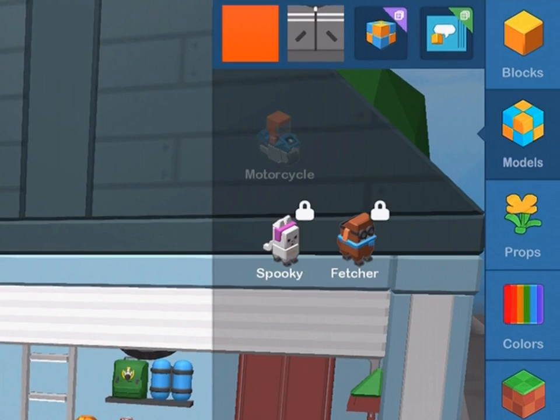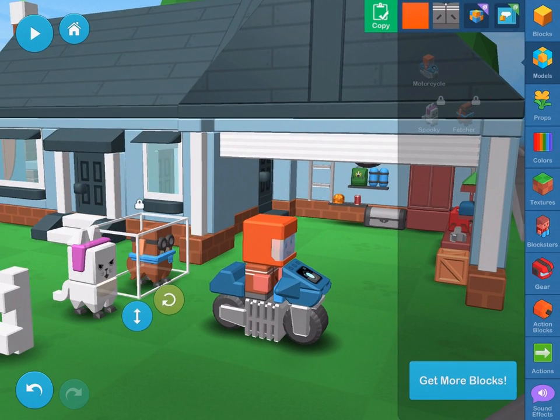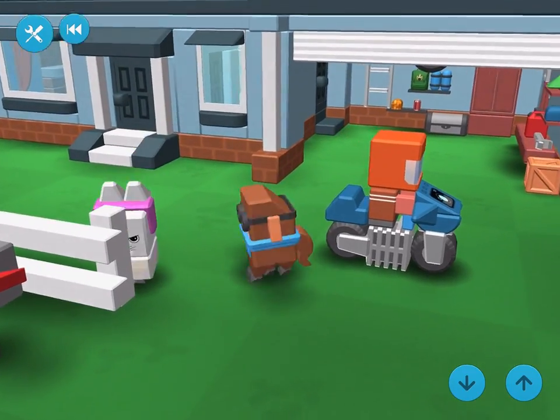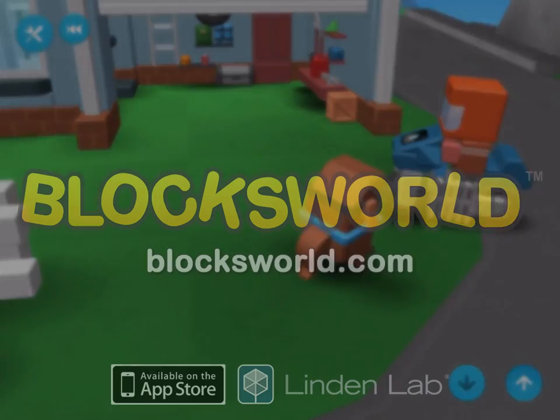Open the Models tab. Then drag out Spooky and Fetcher. Press play and see what happens. Buying and selling models is easy and fun. Arf!